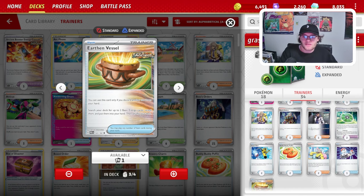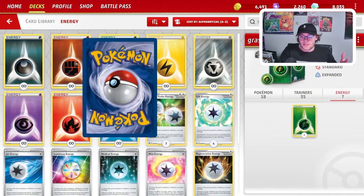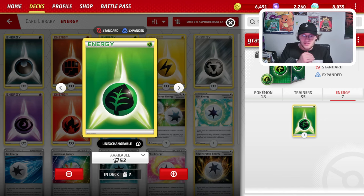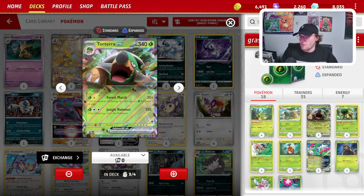This is just my homebrew list, so I'm toying around with it — we're learning together, guys. Lastly, we'll play 7 energy. I think this is a perfect energy count, as we don't need too many but we do need a couple. Without further ado, let's hop into some games. Let's see how Torterra performs.